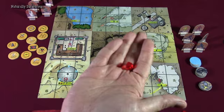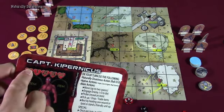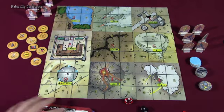They're also going to grab a little token to mark their wounds. Everybody starts off with zero wounds, so you're just going to place a little marker right onto the zero track.